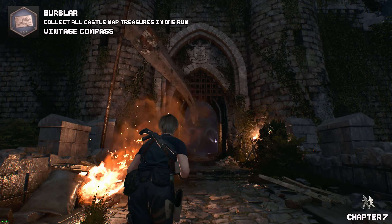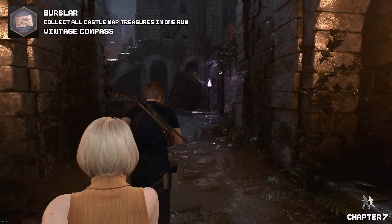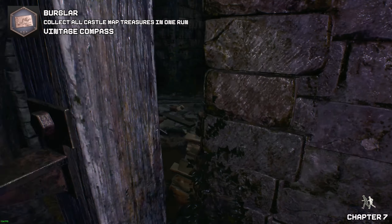Welcome to chapter seven. Since we're starting the new chapter, make sure you go to the merchant and grab your treasure map. Now once we have done that, we want to go behind to where the merchant is located.